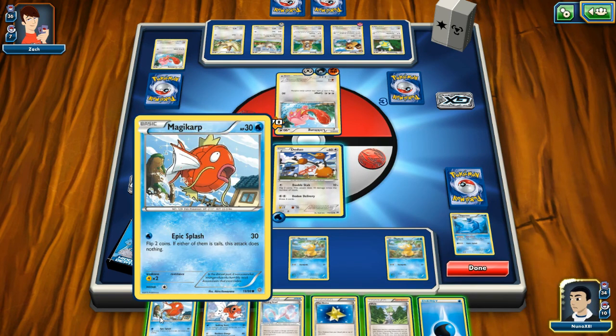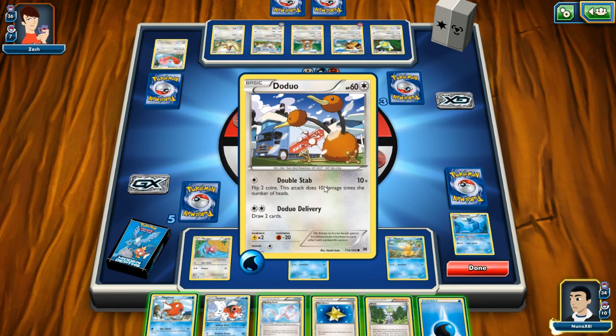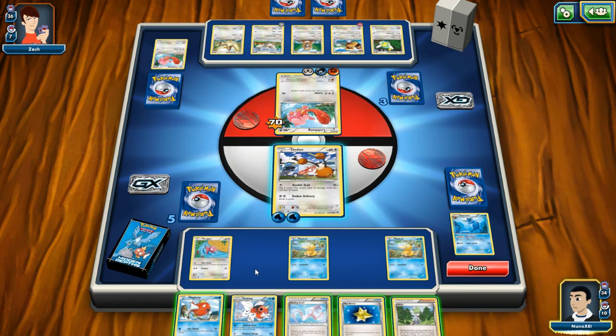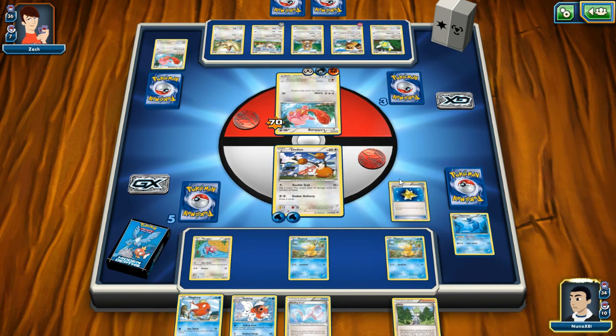Magikarp — not a Goldeen. Oh my god, what if I run out of energy and I can't — I might actually lose this fight. Yeah, I'm going to see what happens when I put this card into play.